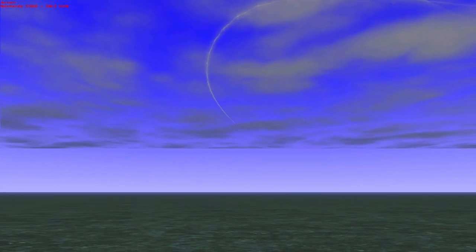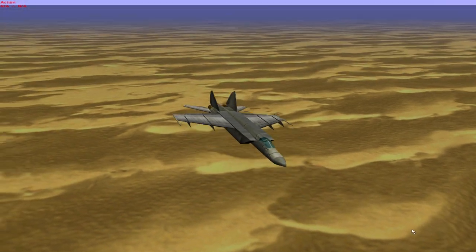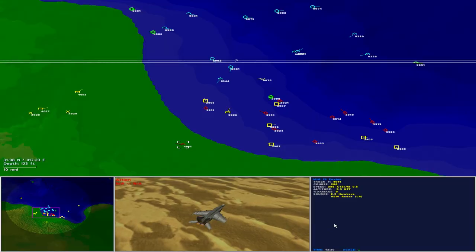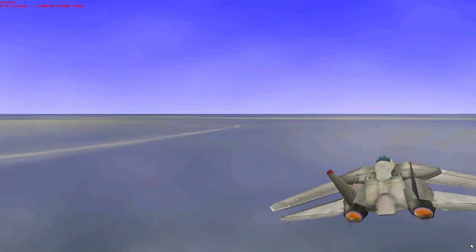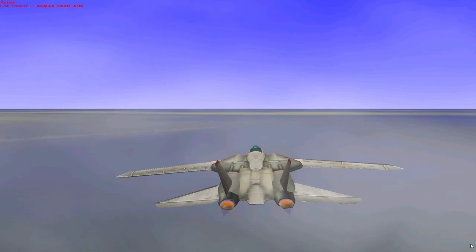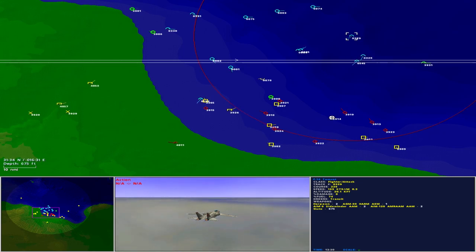Normandy re-engages. The aircraft is identified as a MiG-25 Foxbat moving at almost 1,600 knots. The lead Tomcat launches another HARM at track 3919, and the second Tomcat fires a HARM at track 3914.